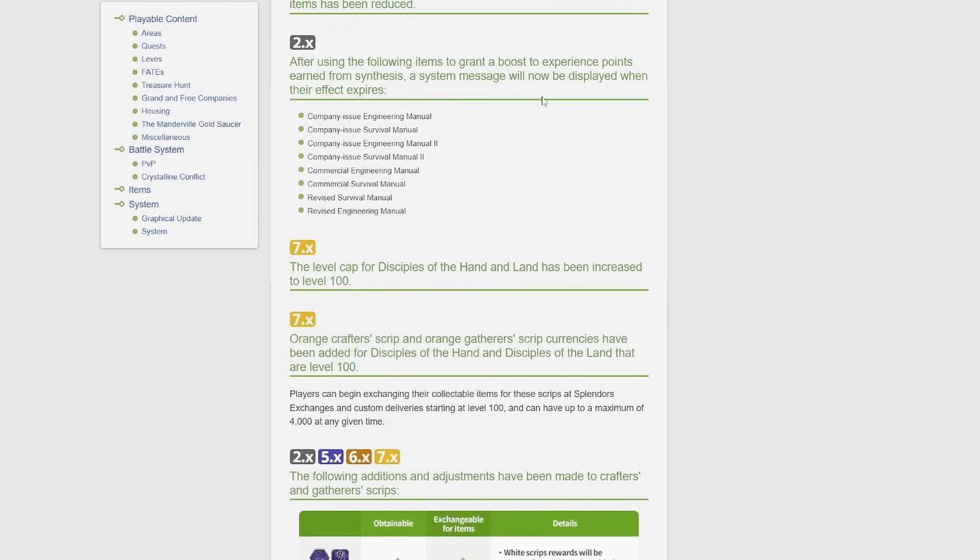After using certain items that grant a boost to experience points earned from synthesis, a system message will now be displayed when their effect expires. These include company-issued engineering manuals, survival manuals, and their upgraded variants. There's just going to be a log message so you'll see when they expire. I'm guessing it'll be one of those big ones that comes across the screen, like when you sell something on the market board — I hope it will be that format because I personally wouldn't really notice it if it was only in the chat box.